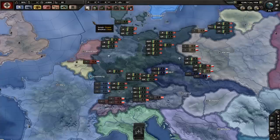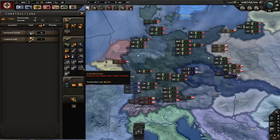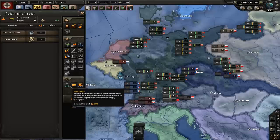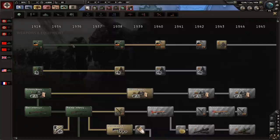That was the national focus tree. Next we're looking at civilian factories. You now have different factory types: synthetic rubber, tanks, small arms, artillery, trucks, uniforms, munitions, light aircraft, heavy aircraft, and so on. You still have your base ones, and there's also a new steel refinery. Ports haven't changed.